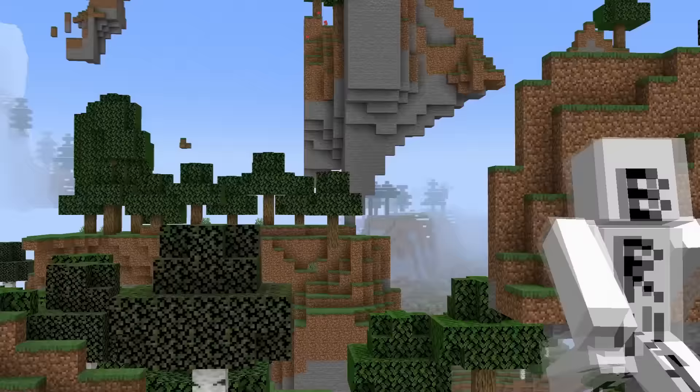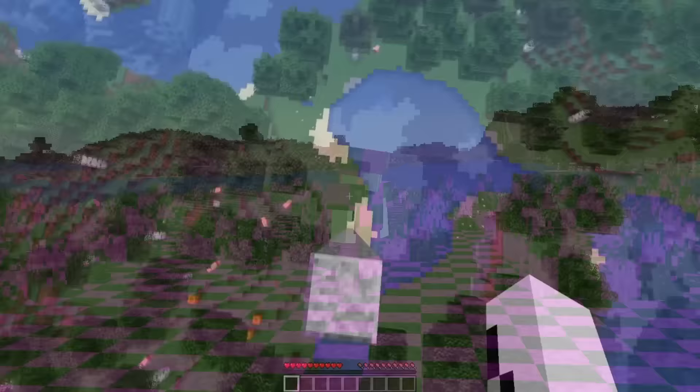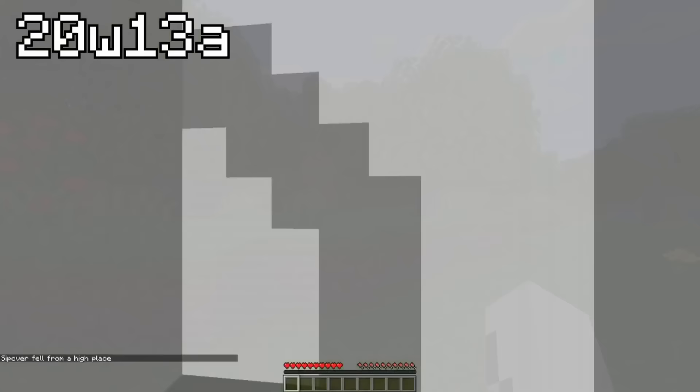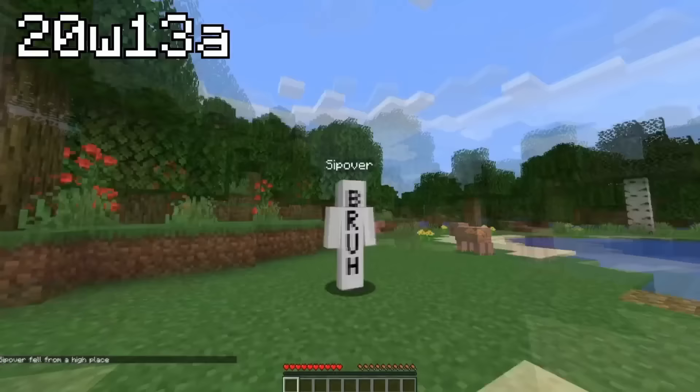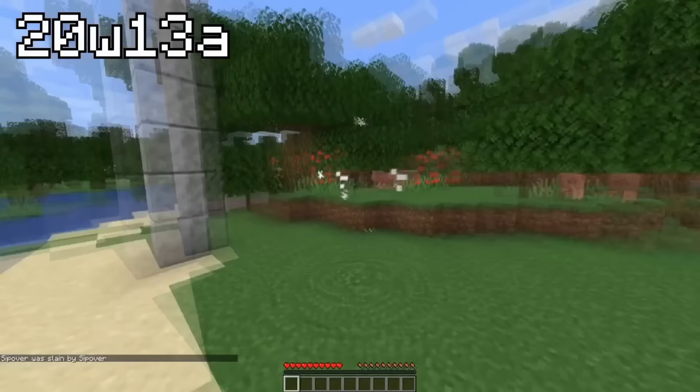Fast forward to 2020, when we would see some of Minecraft's glitchiest moments in history. During snapshot 20w13a, a player discovered that if you simply die inside of this version, you will be put into spectator mode and survival mode at the same time. The weirdest part is that you can punch yourself to death, and upon being killed, you become stuck in a third-person state forever — almost as if you've entered the fourth dimension.